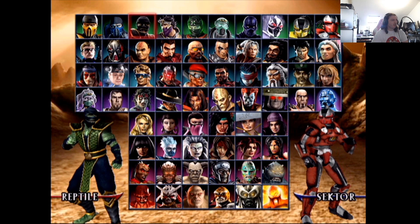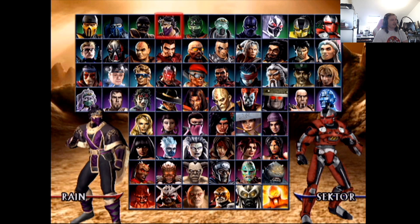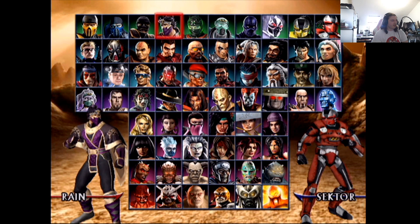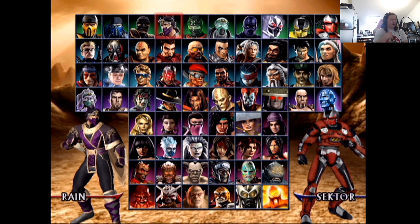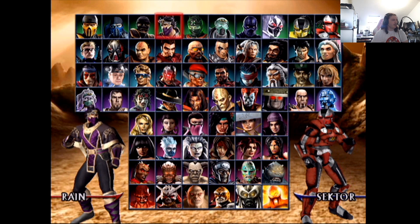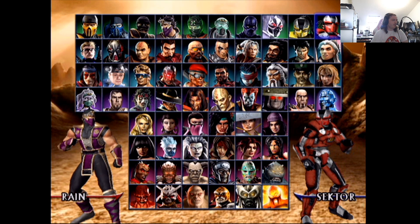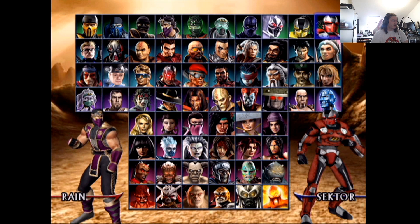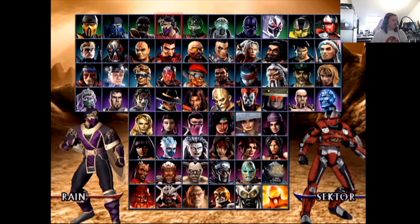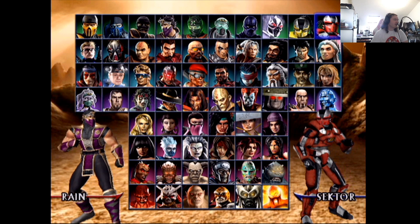We've got Rain — I love this design for Rain. This is really really cool, one of my favorite designs for him. The whole purple thing, he looks very regal, very majestic, and he's a fun character anyway. I'd give this one a nine out of ten. His alt — I don't hate it, but I prefer the cape on him. Without the cape it's slight differences but I give that one a seven. We know Rain's coming back as well.